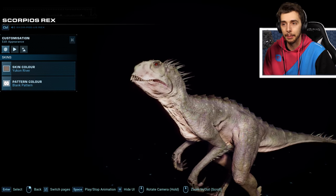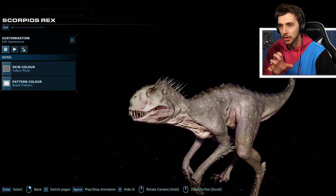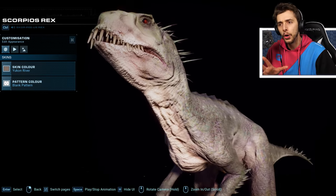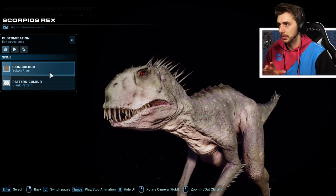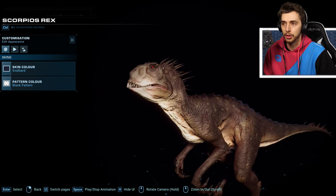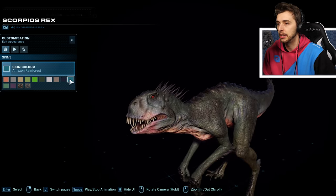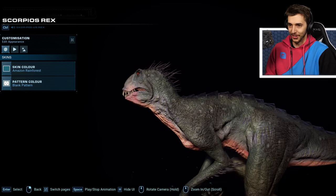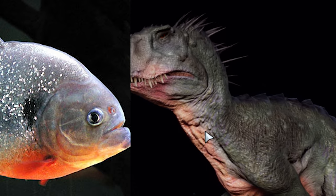Yukon River — it's a little bit whiter, but if you look closely there is a bit of weird purpley greenness going on with the skin. Fascinating. Salvard, which usually is the dark color. In this case it's the Amazon Rainforest, and if that doesn't look like a piranha, I don't know what does. That's 100% a red-bellied piranha.